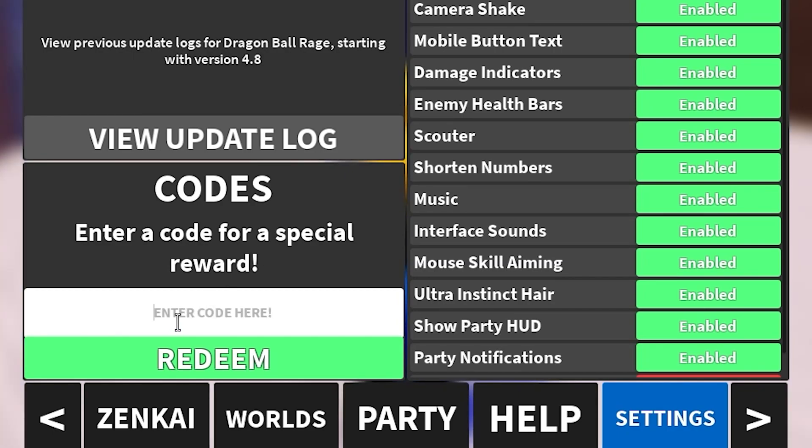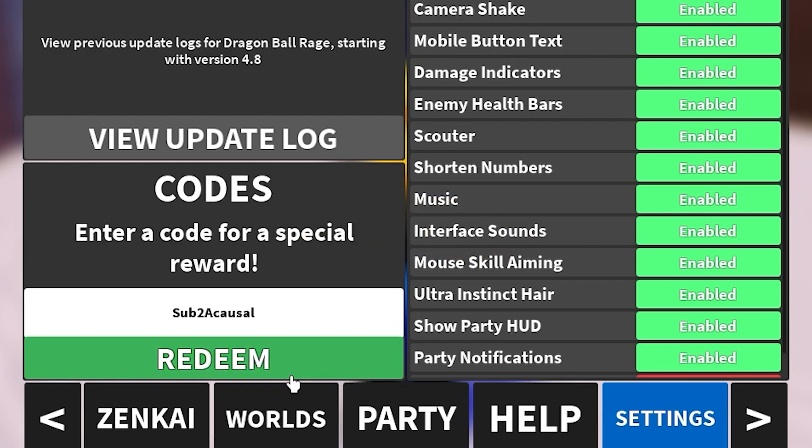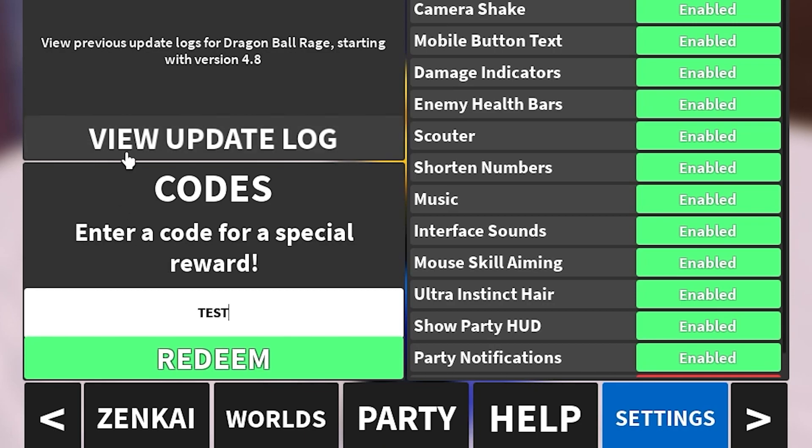Make sure you subscribe and share this video because there aren't a lot of codes. Press the redeem button — this code is still working. The next code is TEST, giving you 10 minutes of 5x XP boost. Another awesome code — press the redeem button, it's working and awesome. Check out virtual.com for more, link down below.